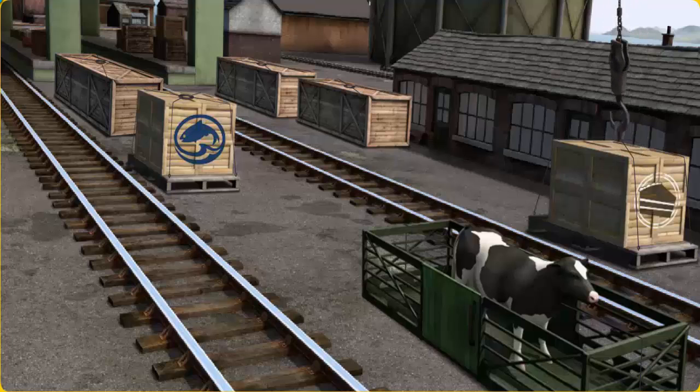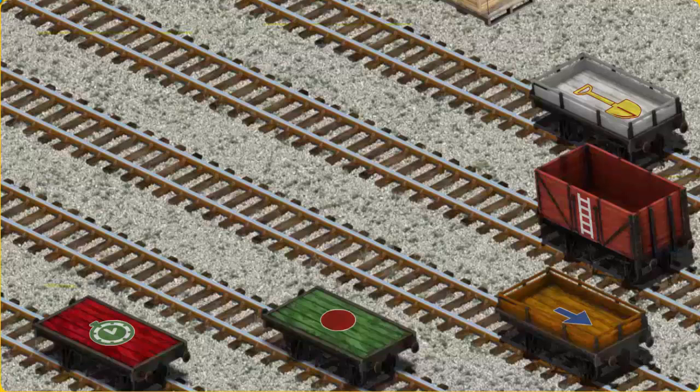Let's lift and load. Now the cargo must be loaded. Help Cranky find the green flatbed with a red circle.